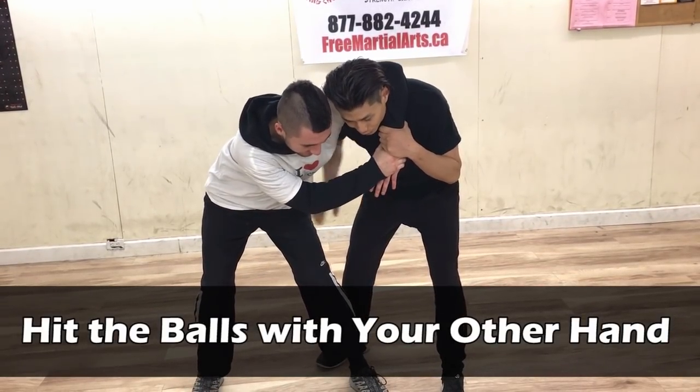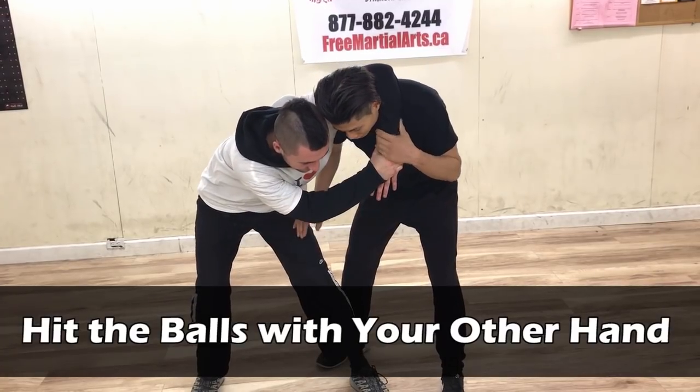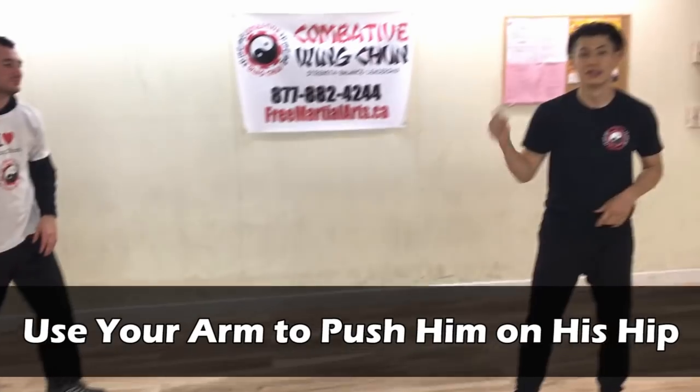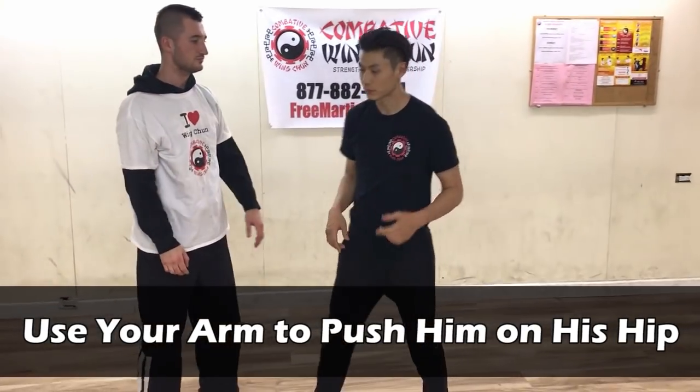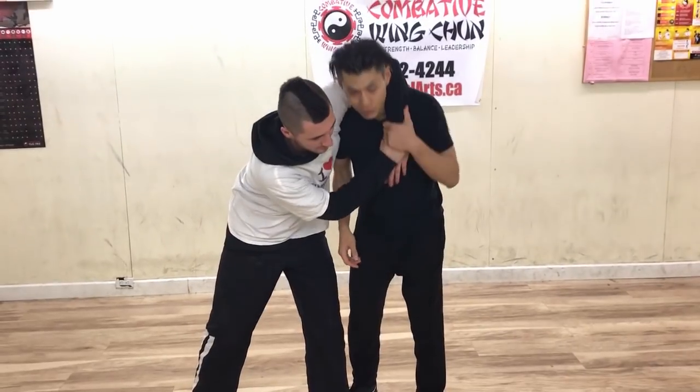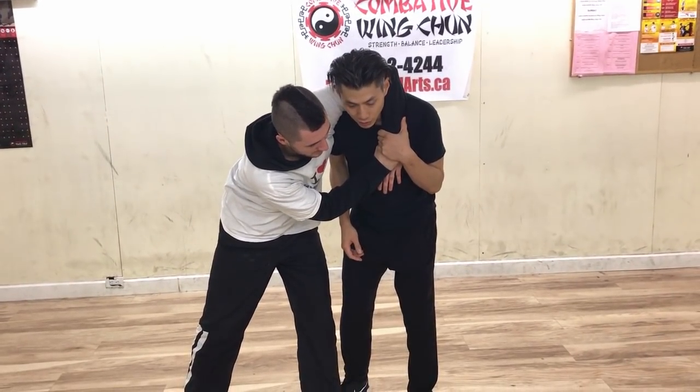He's going to let go most of the time. If he doesn't let go, you can use this hand — let go of this hand to push on his hip. So that's stage two. You still want to grab his hand here, but then he's kind of cranked you down to this level.